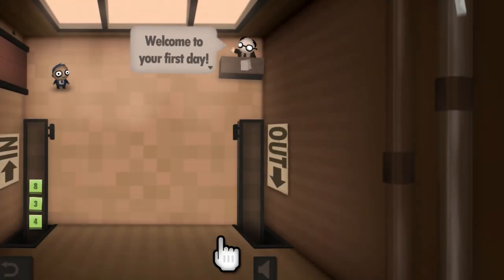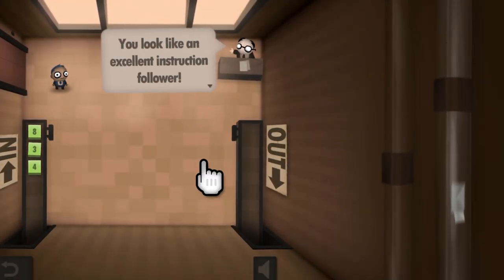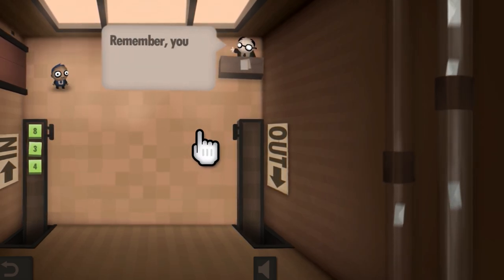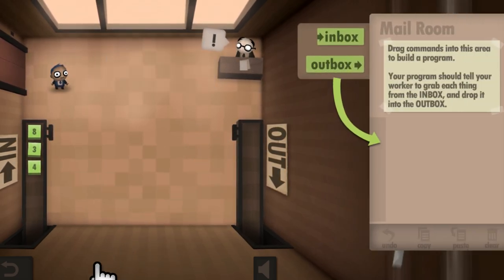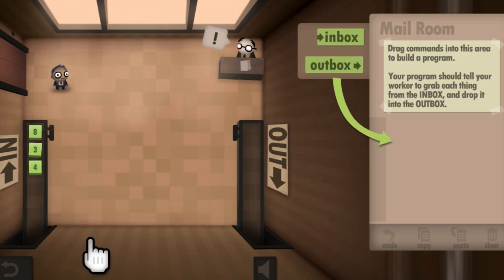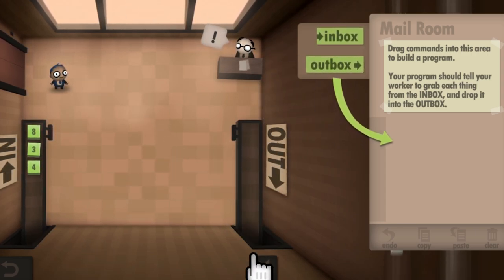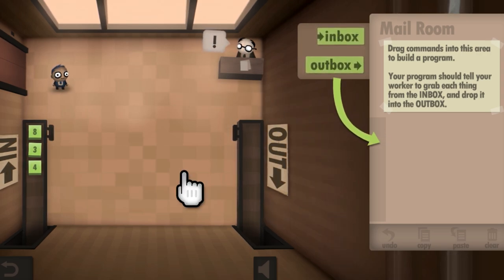Year one in the mail room. Welcome to your first day — you look like an excellent instruction follower. Your first job will appear over on the right side in a moment. Remember you can always ask me for help. So we got to drag commands into this area to build a program. Your program should tell your worker to grab each thing from the inbox and drop it into the outbox.